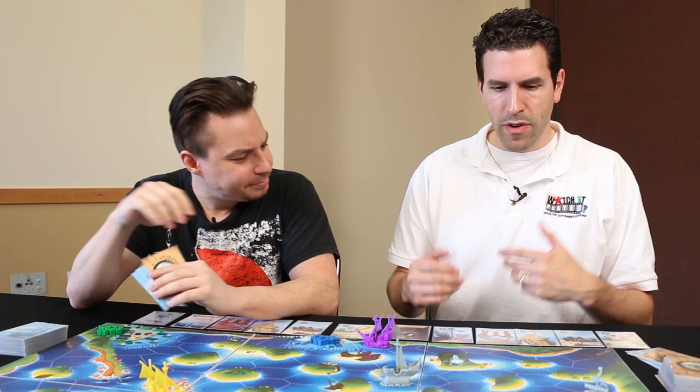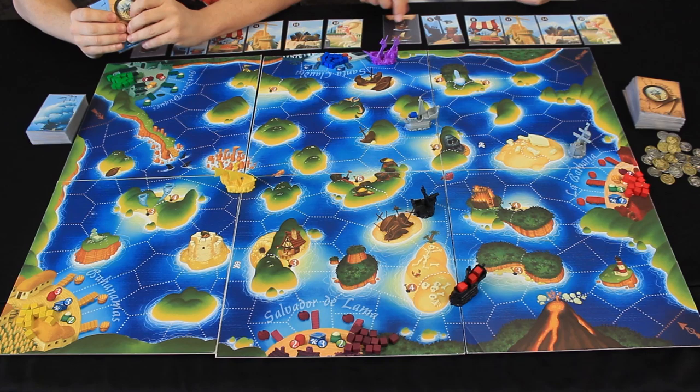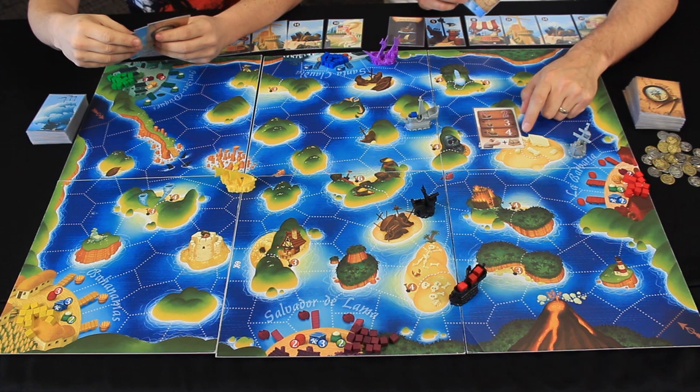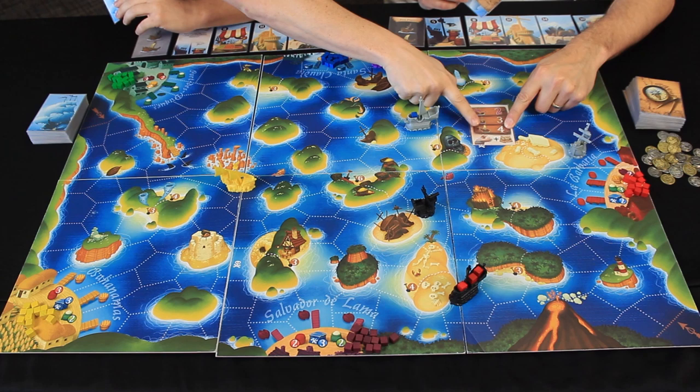Would it be okay if we do just a quick sample turn to show people how the game works? We've set things up as if we've already been playing for a little bit. So as we established, I am the first player, and I have cards in my hand — navigation cards and fortune cards. I'm going to have to play one of my navigation cards, which will move my ships around. This card allows me to move some of the different ships on the board, with something different at the bottom that we'll get to in a moment. You don't have to do these actions in order. Now, this is the neutral navy ship — you do have to move the purple one, but then you can move your pirate ship or your merchant ship.